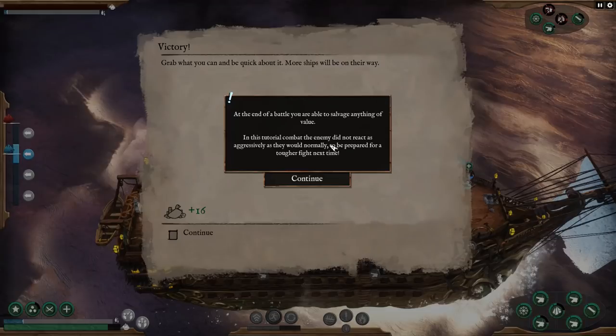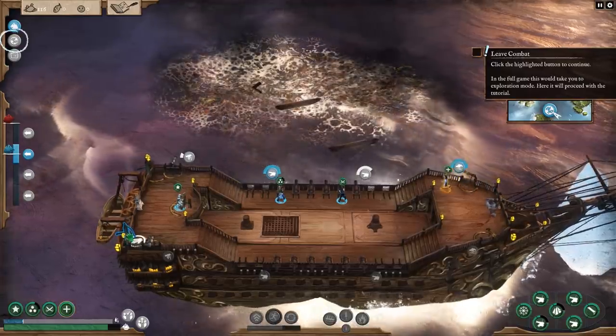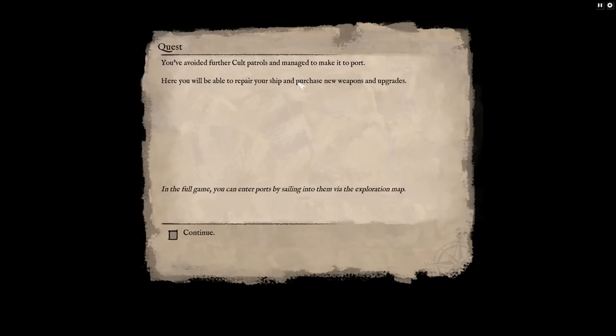I just noticed that really cool art. At the end of the battle, you are able to salvage anything of value. In other pirate games, if you got rid of all the enemy crew, you usually got the enemy ship as a prize, so your loot would be better — is that the case in this game? Grab what you can! As long as you have the water pumps... pump it up. Leave by going to the world map. You've avoided further cult patrols and managed to make it to port. The world map is something they're working on right now — this is early access. This is actually a YouTuber/streamer preview build they gave me, so keep that in mind.